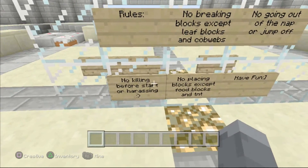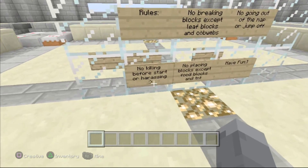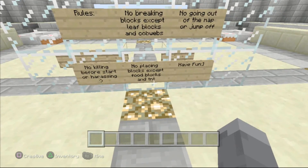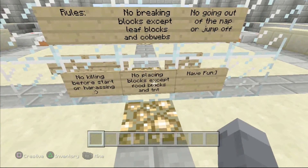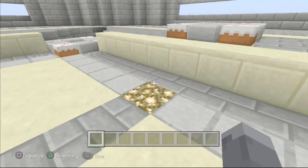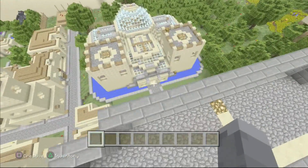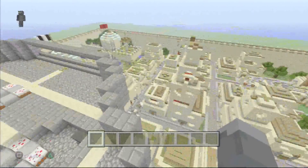No killing before start or harassing — though you're welcome to harass people if you're playing with me, as long as it's before the game starts. No placing blocks except for food blocks and TNT, so you are allowed to place TNT.